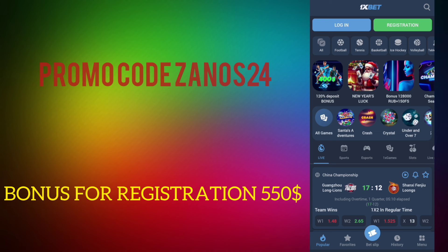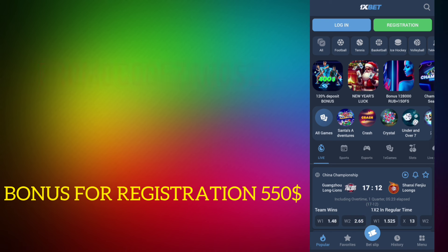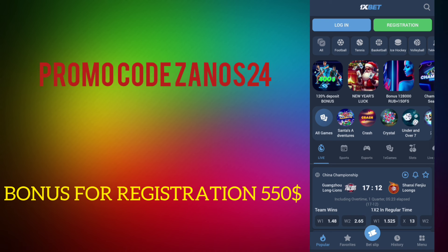Our first step is to download the application from the official site. In the description you can find our actual promo codes. The next step after loading the application, we are going to open this app.